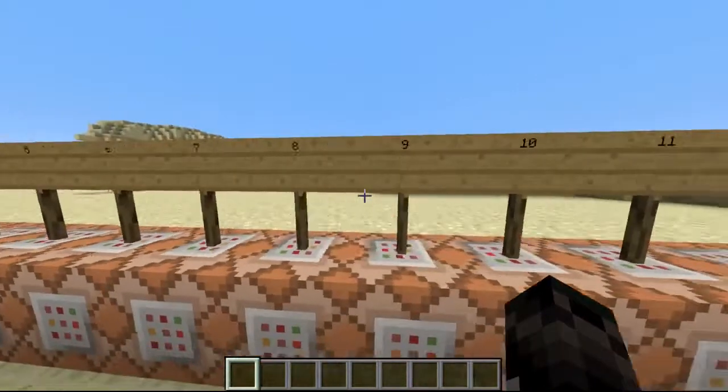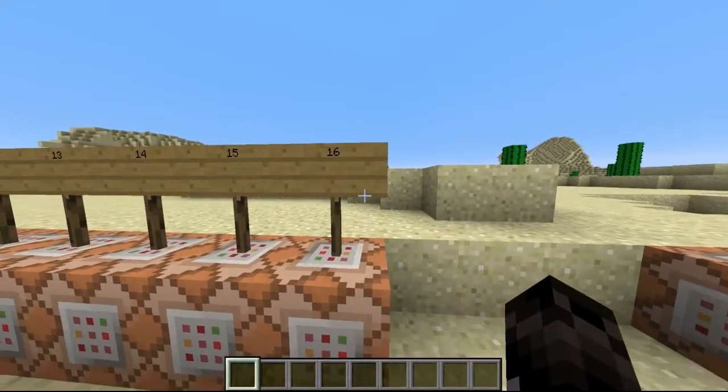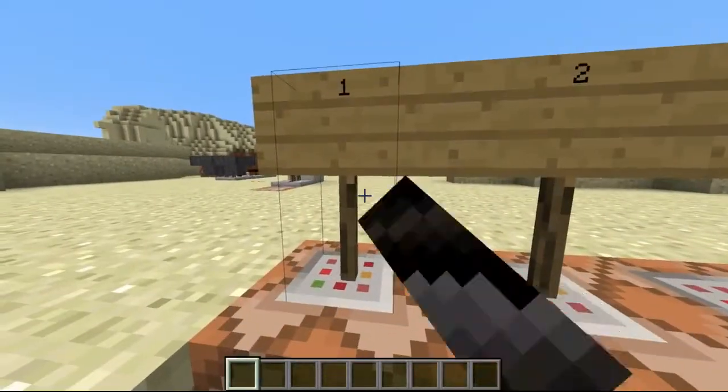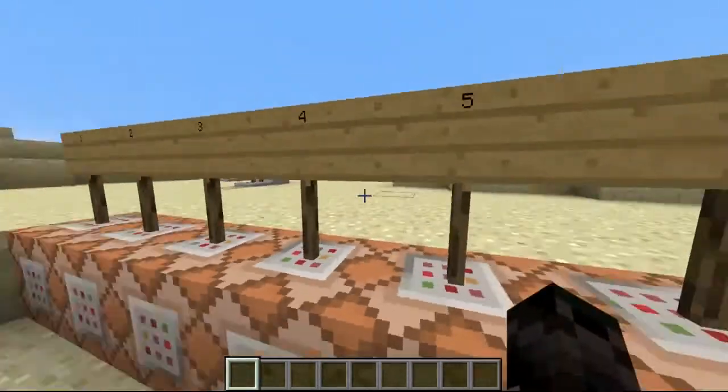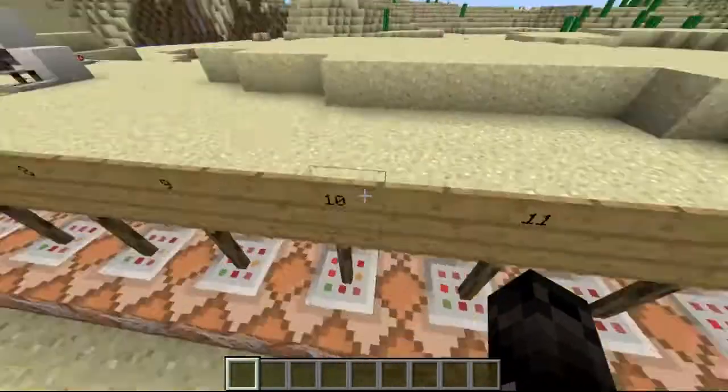First, here's a bunch of numbers, and if you right-click it, it actually plays note blocks. So I can go from the highest note all the way to the lowest note, and then there's in-between. So I can play all the notes I want.